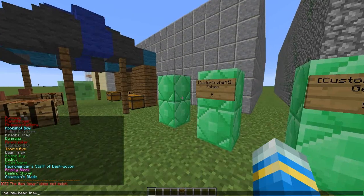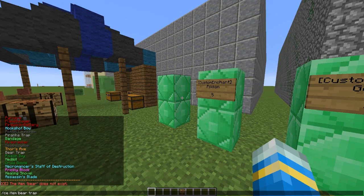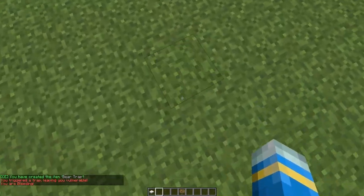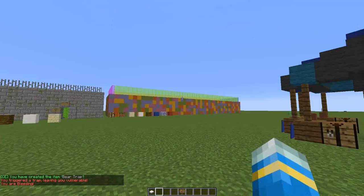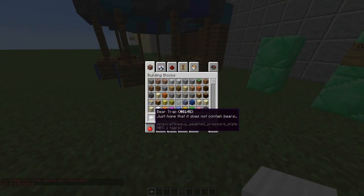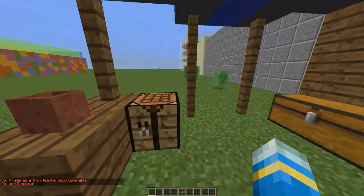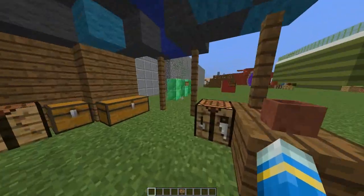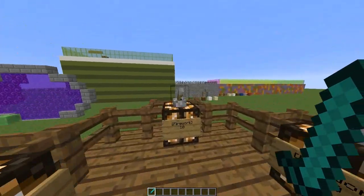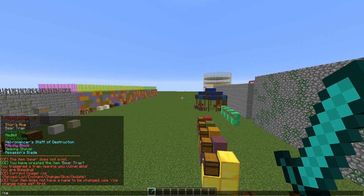So bear trap — all one word — and it should work. There we go. Just hope it does not contain bears! It applies slowness which is really awesome. You can try all these out — I've only tried a few but the ones I have looked at are really funny. You can also change the lore and the name of an item as I mentioned earlier. The way to do that is 'c change name set' to whatever you want.